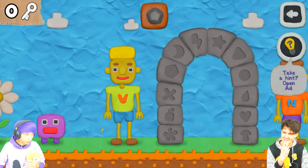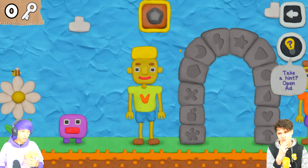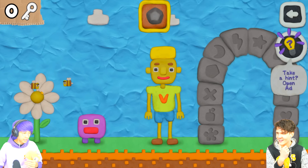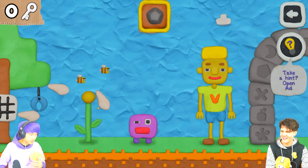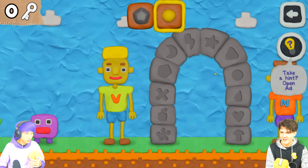I'm just gonna click around. Oh, I picked up a rock! Can I just put that right here? No, I can't. There's a bee! They're going to the flower. Oh, I can get rid of all the flowers, but then the bees won't have anywhere to go. That's kind of sad. Oh, I got a circle! Maybe that goes in the circle spot?